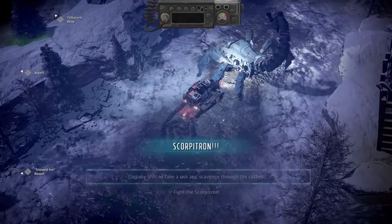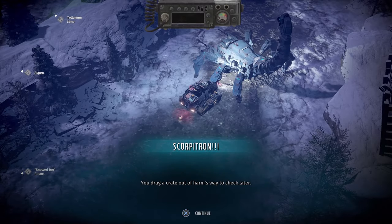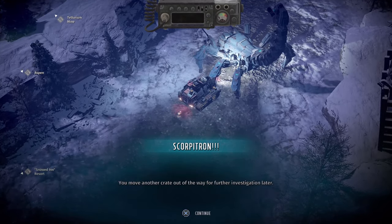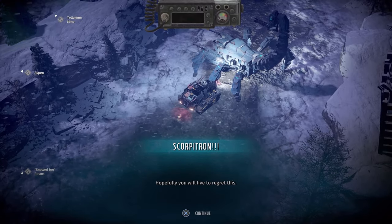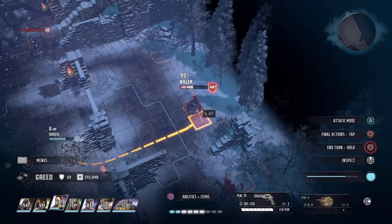Do not forget to hit that notification bell for updates. Now, there are two ways to do this: one of the side missions — Coded Transmission — and the other one is War of the Worlds, or you can find it on the world map like I am. So I'm going to go ahead and get into combat against the scorpitron.